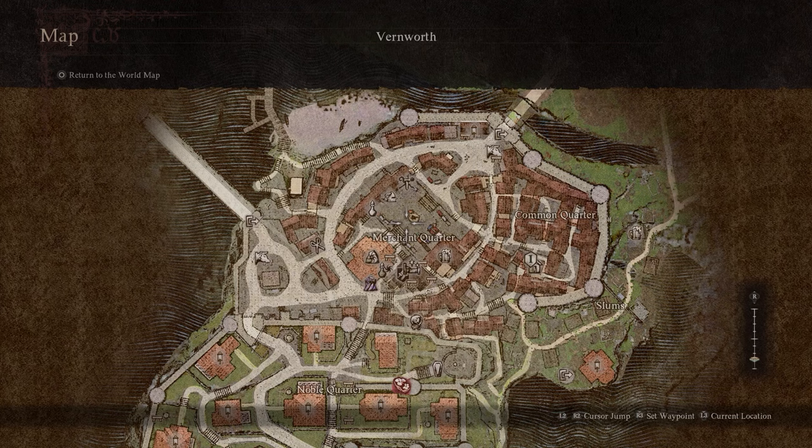Alternatively, there is a quest involving Sven. When you first enter the Vernworth capital for the first time, you'll meet an urchin in the market square — his name's Sven. He'll give you a bunch of quests, and when you finish one of them you'll get the courtly set as a reward.